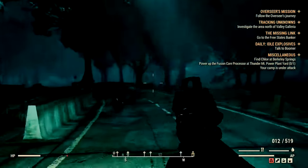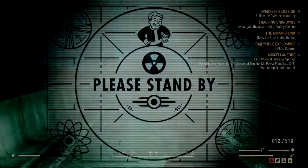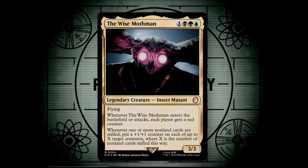But in Magic, we have a very new tangible threat at commander tables. The Wise Mothman is a 3/3 insect mutant for one, a black, a green, and a blue, with flying. Whenever the Wise Mothman enters or attacks, each player gets a radiation counter. Whenever one or more non-land cards are milled, you put a +1/+1 counter onto each of up to X target creatures, where X is the number of non-land cards milled this way.